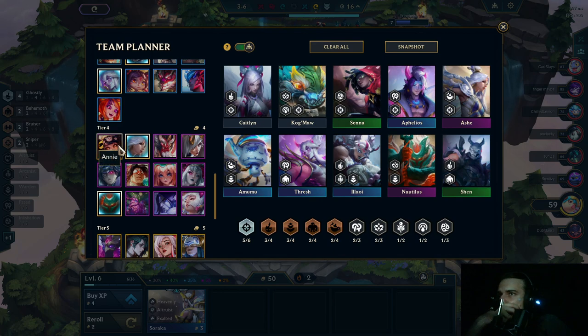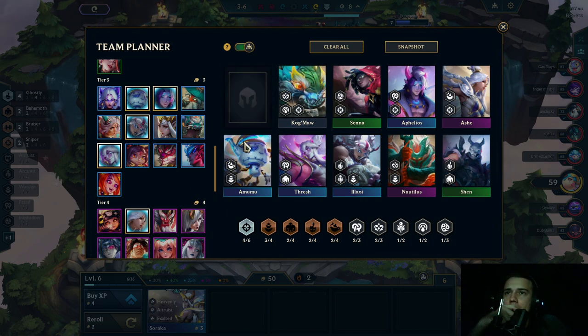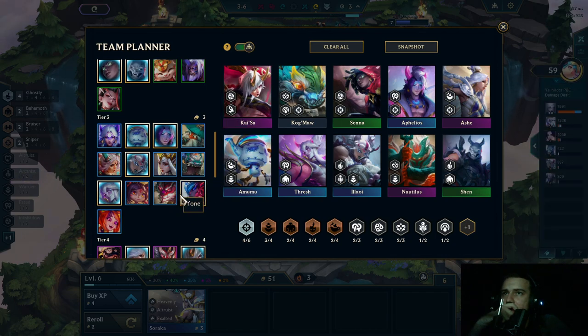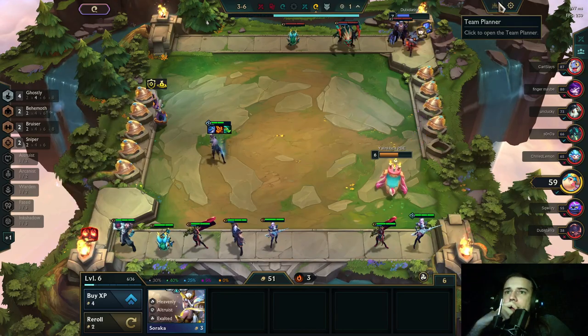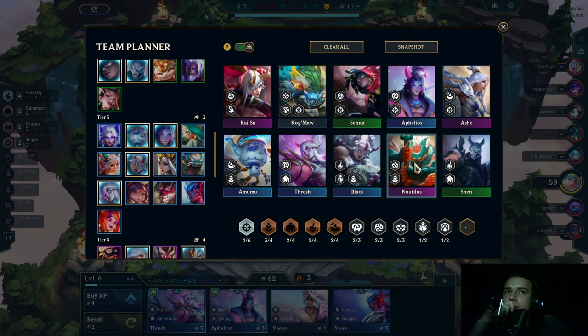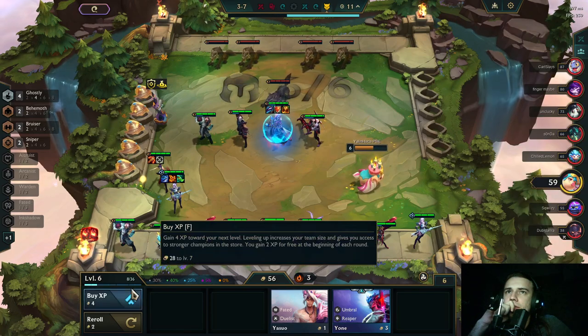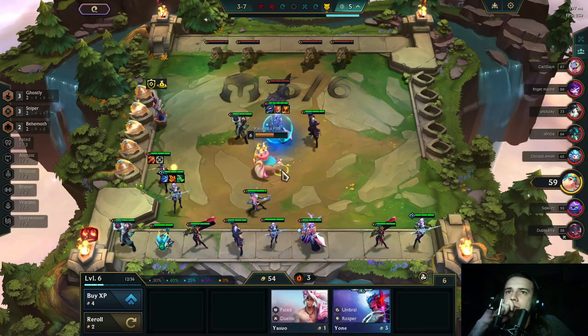I need a ranged carry — such as maybe Kai'Sa, to give the Sniper Emblem to. Or Tristana — can I get Duelist in here? Can I actually get Duelist? We absolutely level up here and I'm not playing this Trash unit anymore.